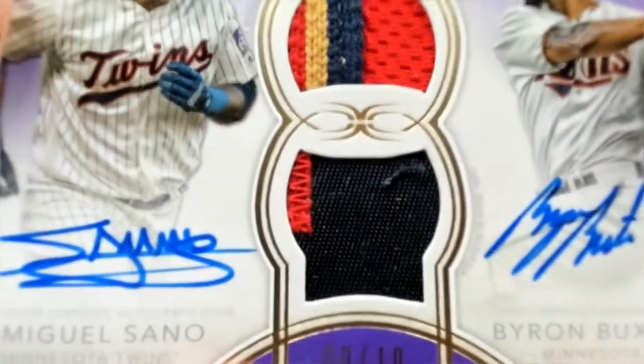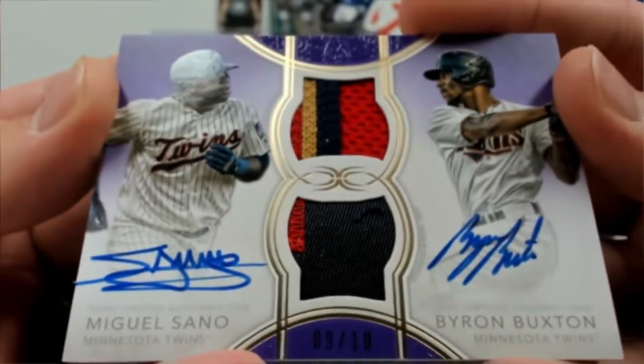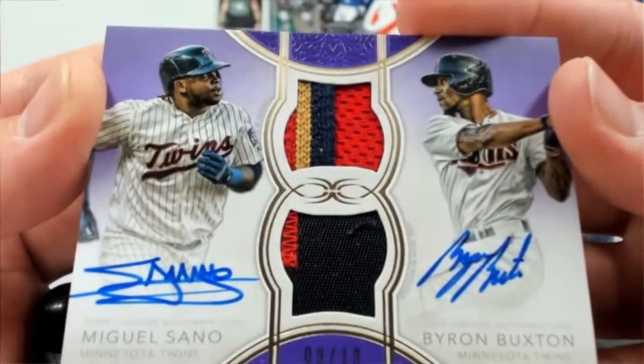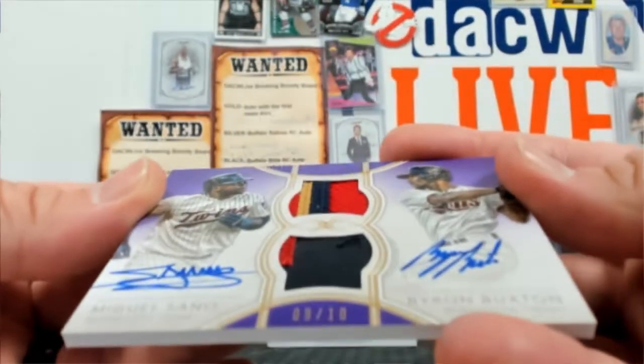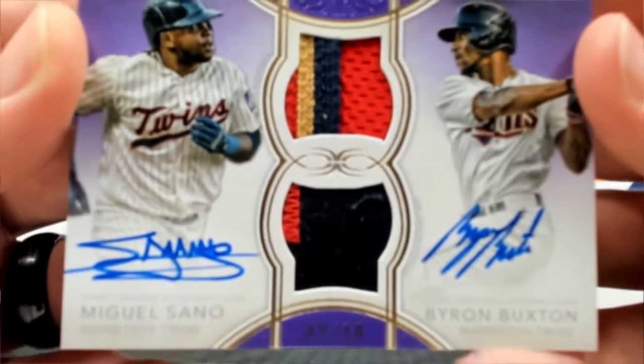How about a Ceno Buxton dual auto relic — this one's out of 10. Got a three-color patch on top, two colors on the bottom: dark blue and black, so it's four colors overall. Ceno and Buxton.